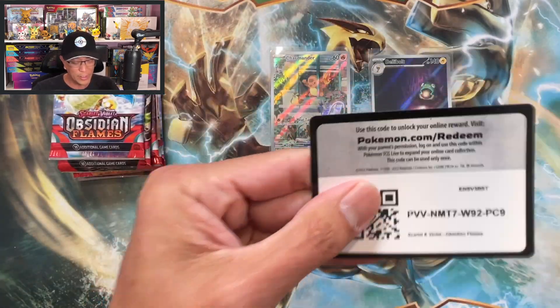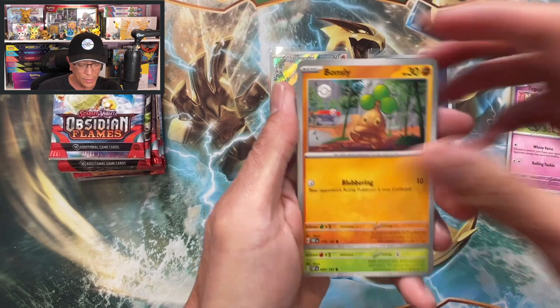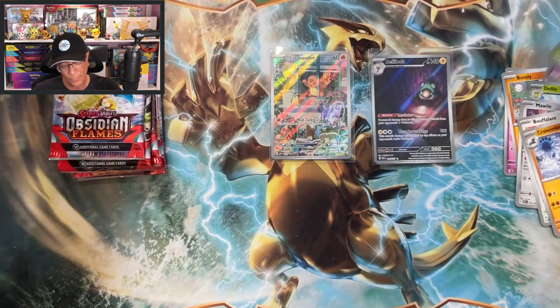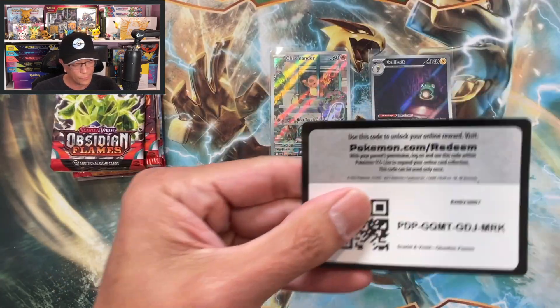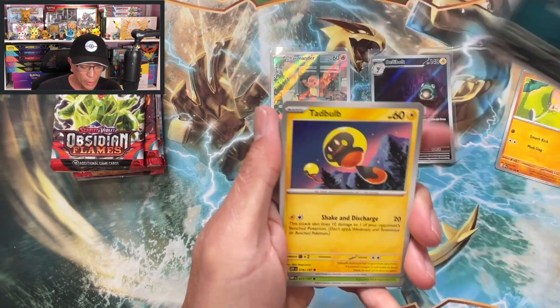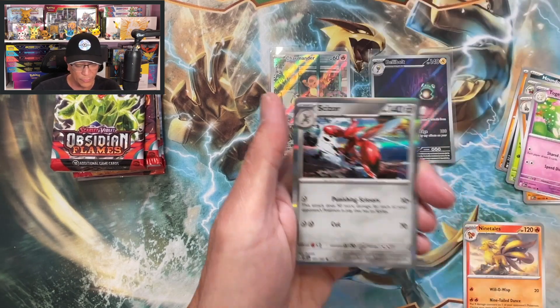Not to worry, I still have more packs to open, gotta keep it positive. But wow — terrible pull rates so far. This is absolutely terrible. Toedscool, Houndour, Dewgong, Snom, Piplup, Togetic, Ninetales, Bunnelby reverse, Charmeleon reverse, Scizor. Oh boy, this is one of the worst ETB openings so far, unless we pull that awesome Charizard Secret Art Rare.